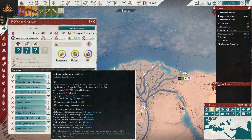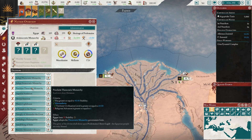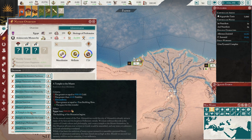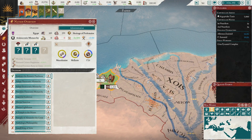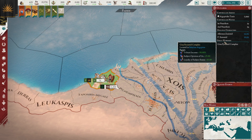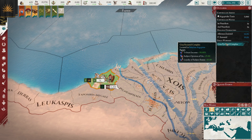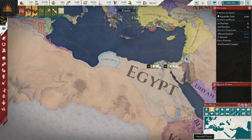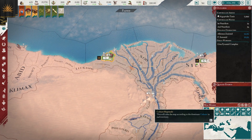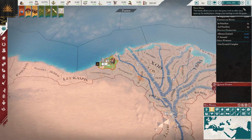This religion decision will not be available for long as you start to convert things, so make it early. You also have some interesting decisions — you can build the Pharos Lighthouse, the Lighthouse of Alexandria, and you can build the Mouseion, a Temple to the Muses, which gives you bonus research. You also start with the Great Pyramid of Giza complex, which basically means your subject states will stay very loyal and you will get extra tribute.